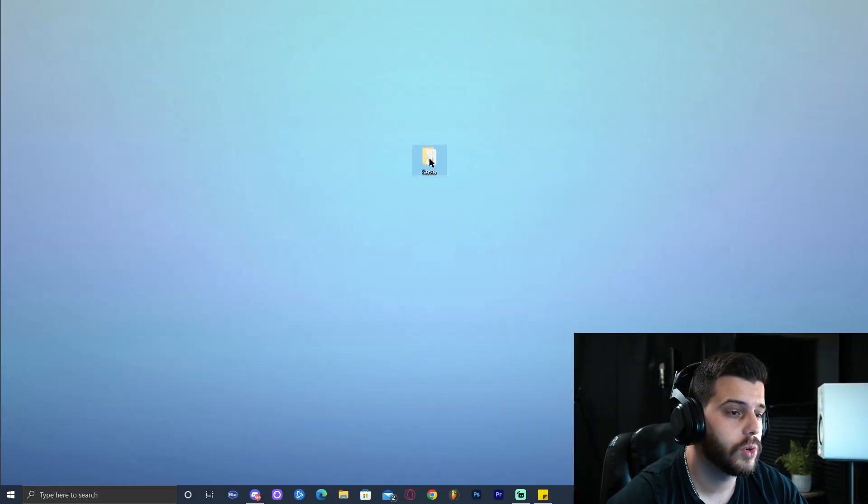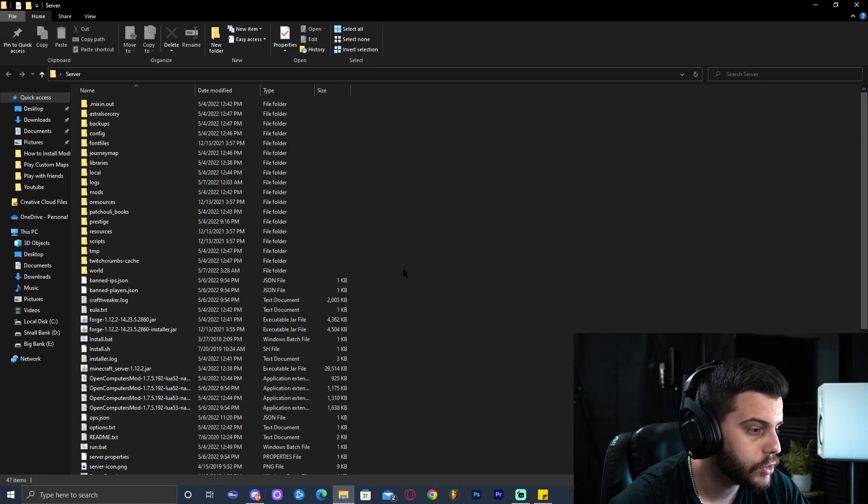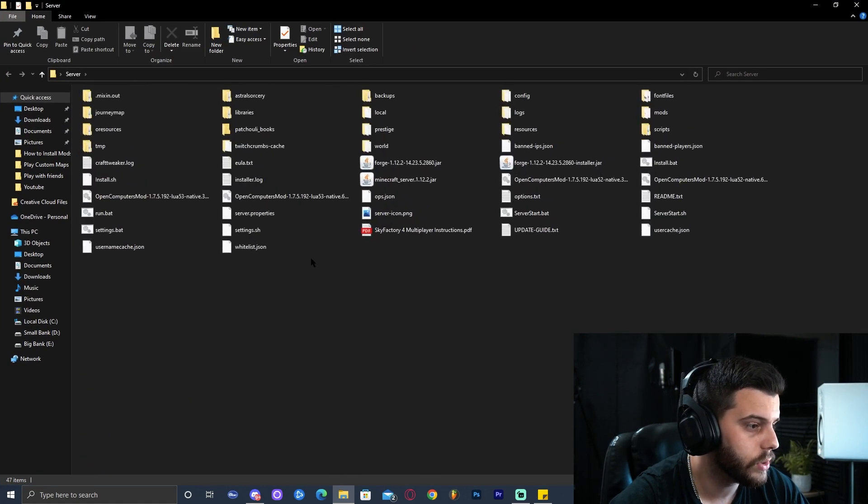Today I'm going to be showing you how to port forward on your computer so you can run your Minecraft server and your friends can finally join you. Let's get right into the tutorial. The first step is to open our server folder. I'm assuming you already have a server. If you do not have a server, subscribe and watch my next video which is going to be how to run a server.